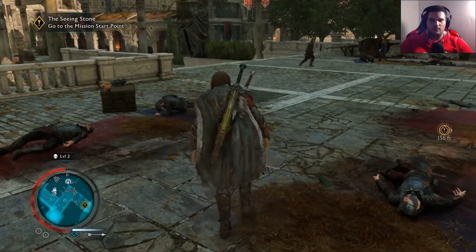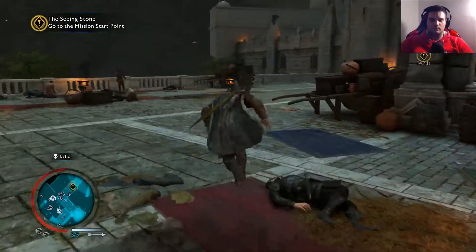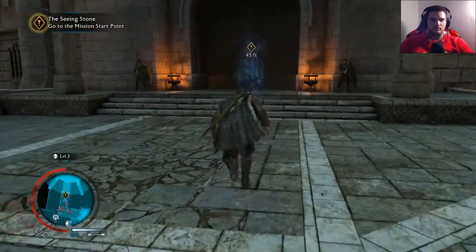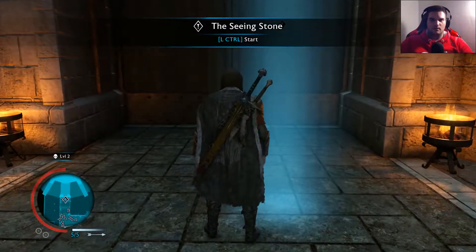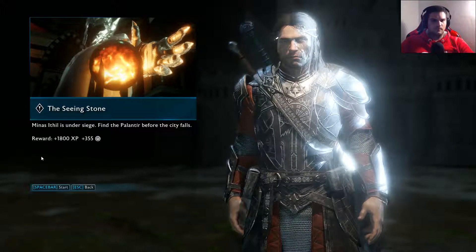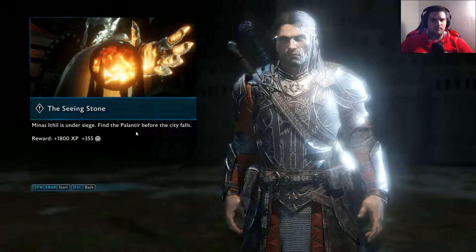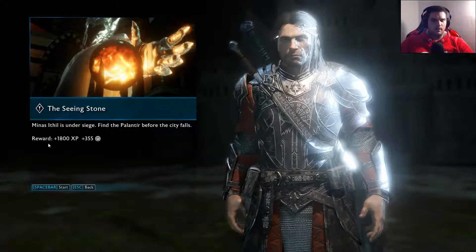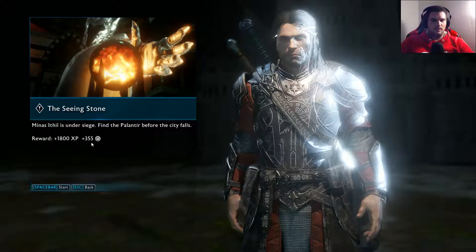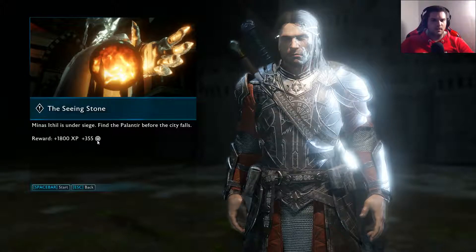Everybody seems dead or injured. There's a door mission standpoint. Minas Ithil is under siege — find the palantir before the city falls. We get 1.8K XP and 355 coins, or whatever they're called. Let's start.